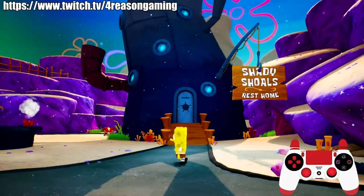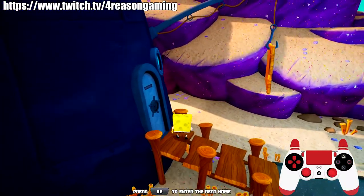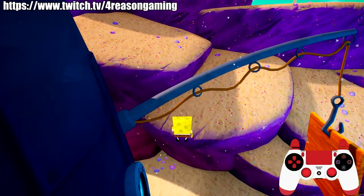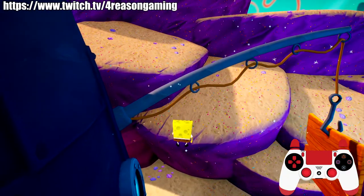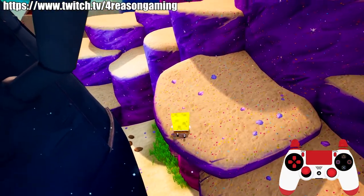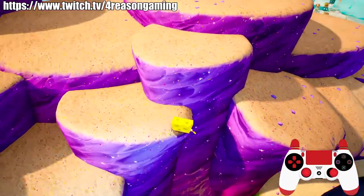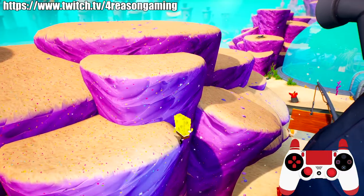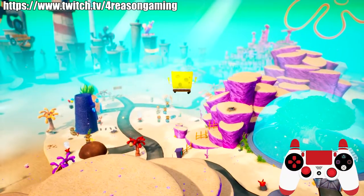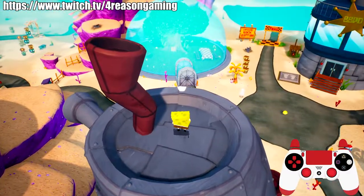This next trick is a little more complicated — how to get the spatula on top of the rest home without using the platform. Come over here, double jump, and land about right here. I like to use that little line as a guide. There's a guard here so you've got to jump around, then jump over here. This is the tricky part: repeatedly tap X until you get good height, then jump over and get the spatula.